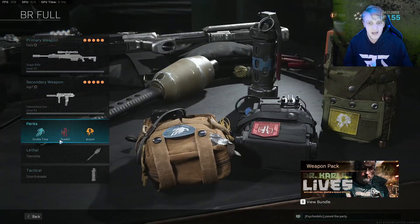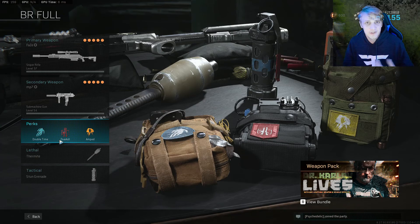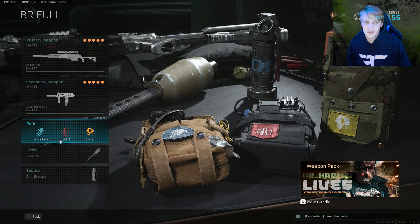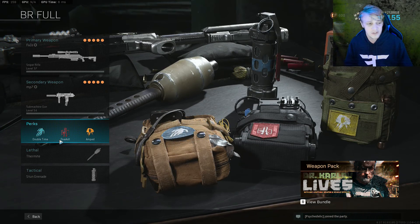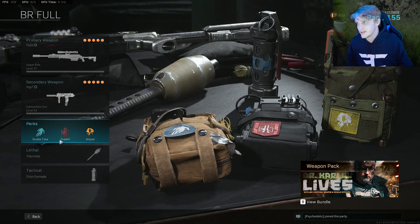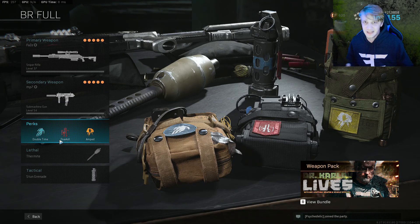The perks that I like to run: it's Double Time and Overkill obviously for the first loadout, and it's Amped. That weapon swap is absolutely vital. The Double Time — the 30% movement increase when you crouch is awesome for attack sliding, so if you want a little bit more professional movement, I think it's better than Cold-Blooded. Who cares if people can see you with thermal? If you can move quick, they can't hit you.